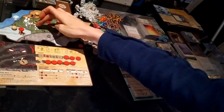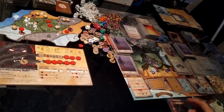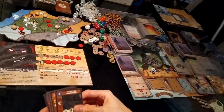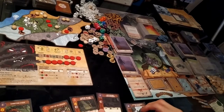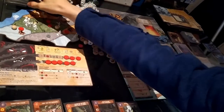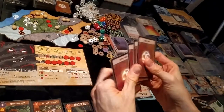Turn four: I'm reclaiming cards, paying one energy. I'm going to gain a power card — going for a minor this time.